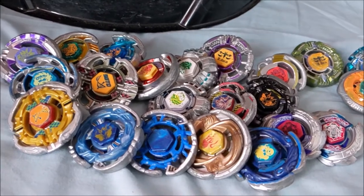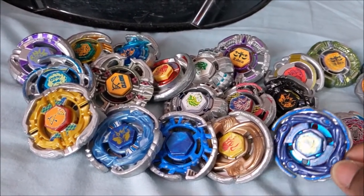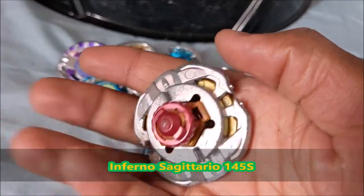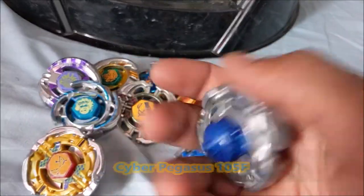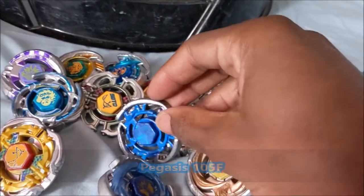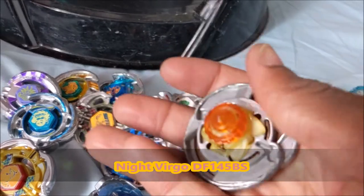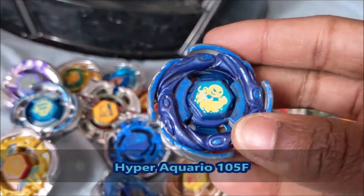I'll start with the pre-hybrid wheel system as well as the Legends series. First, Inferno Sagittario 145S. Cyber Pegasus 105F. Just a regular Pegasus 105F. Knight Virgo DF-145BS. Hyper Aquario 105F.